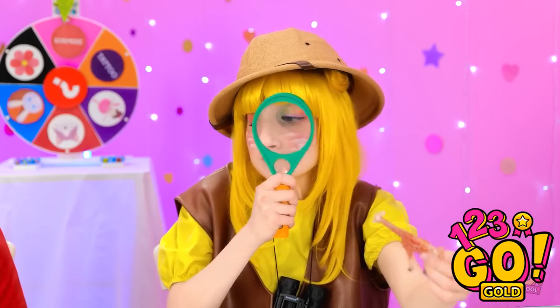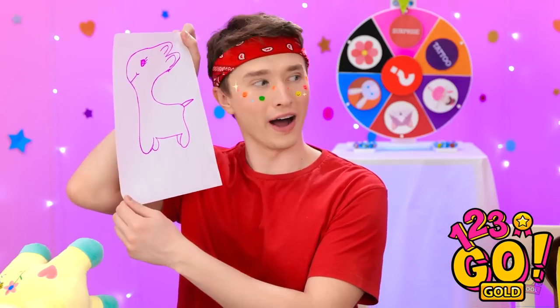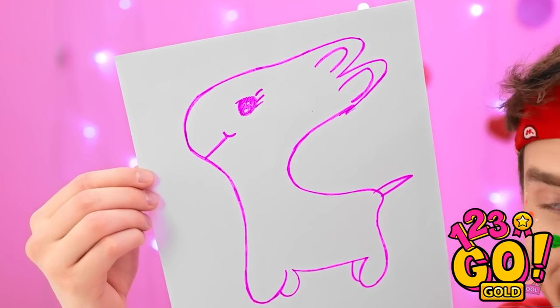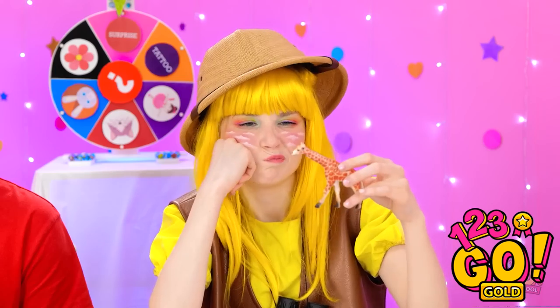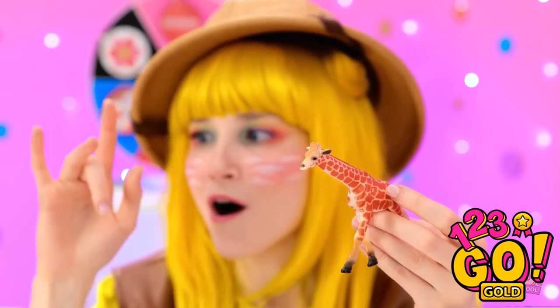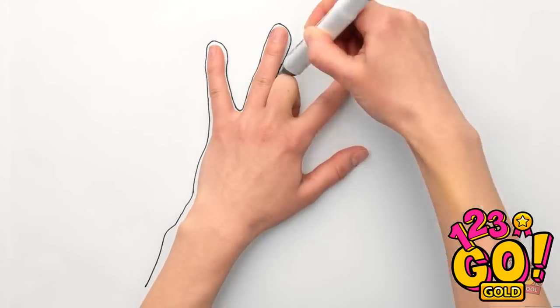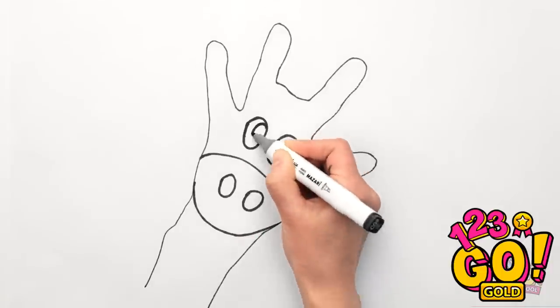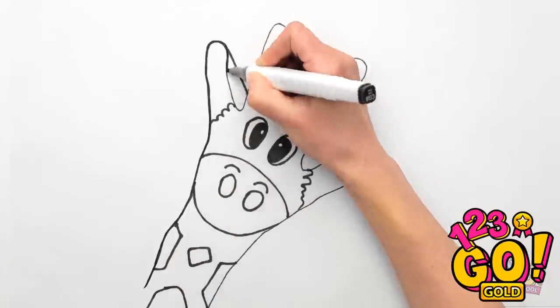Hmm, I wonder how Justin's doing. Pretty realistic, isn't it? I'm gonna call him Jerry! It doesn't look like a draft. This is gonna be tricky. It's all about getting the right scale. Hang on! I have an idea! I'll place my hand like this, and then draw around it. And now it's a draft!